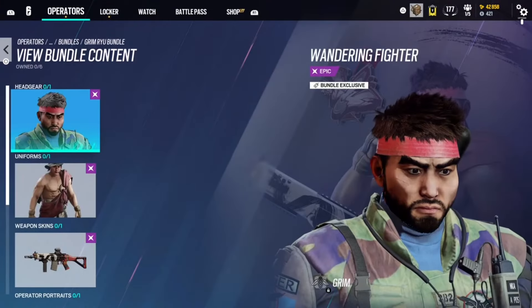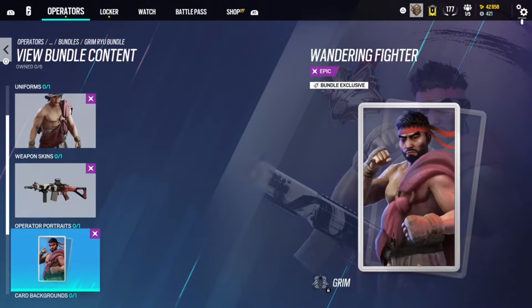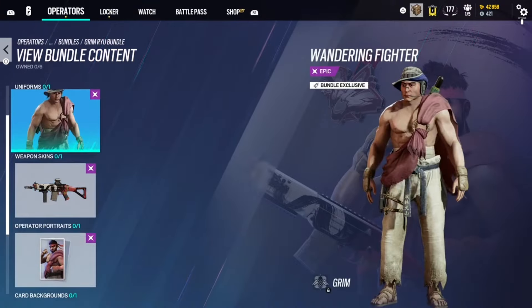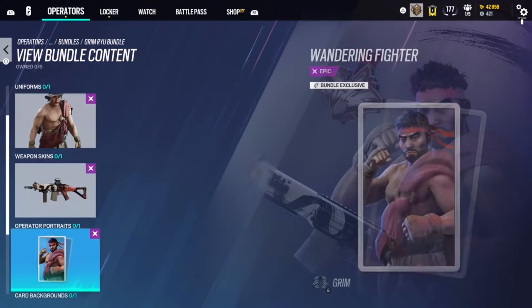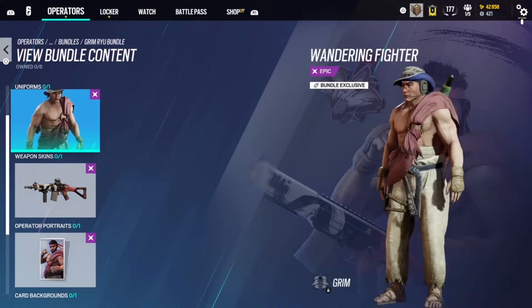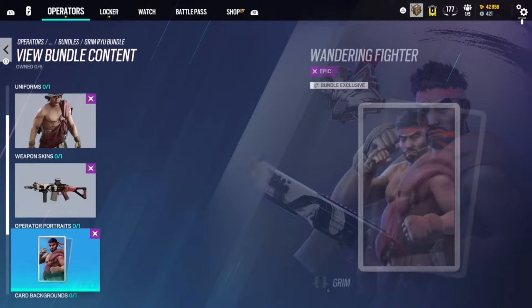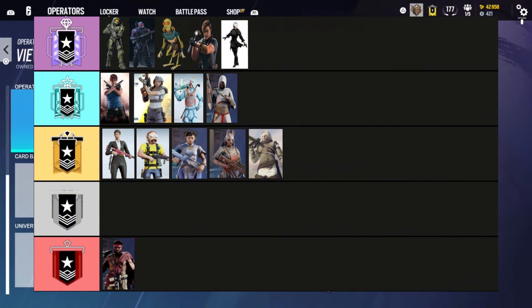This is the Grim Street Fighter bundle, and honestly I'm not a huge fan. I think Grim was not the right choice for this skin — I really think they should have given it to Oryx, it would have fit him a lot better. I don't know why they gave it to Grim right after releasing him. It's really nothing special and the weapon skin is just all right. This is going to Copper. First and probably only Copper. Wish it was on Oryx.